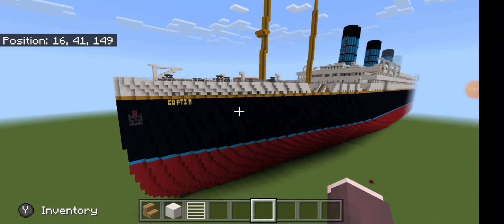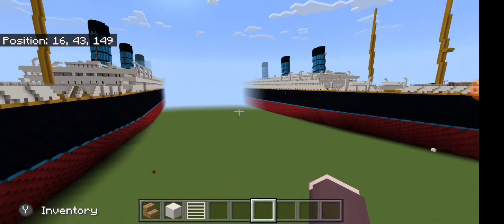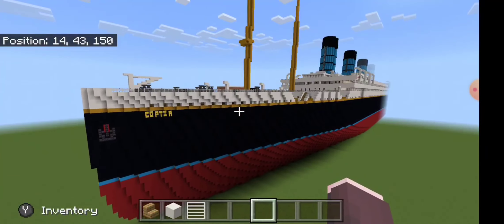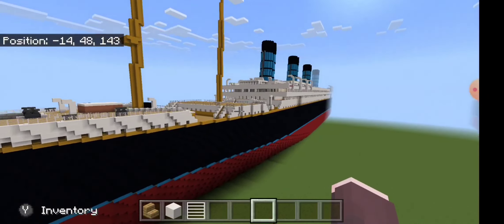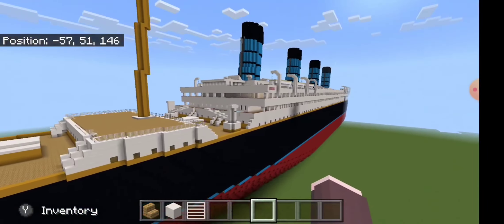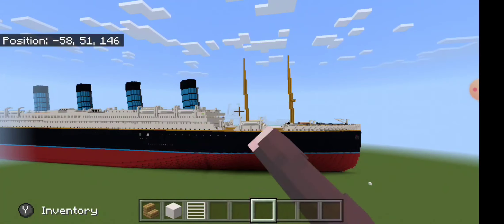Alright guys, Nightwing here back for another Minecraft ship preview video. There's no tutorial for the ships by the way. Today I have the RMS Coptia, the sister ship to the Mauritania, which is over there. This is what she looks like, and it's based on the Olympic — the Coptia is based on the Olympics, the Mauritania on Titanic, and the Britannia over there is Britannic obviously.